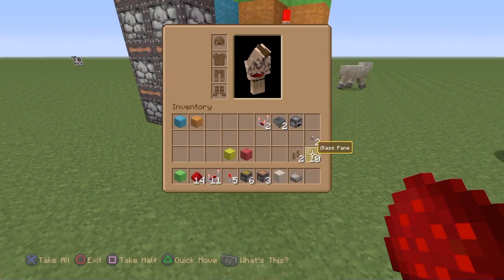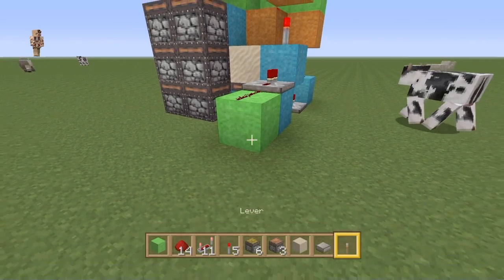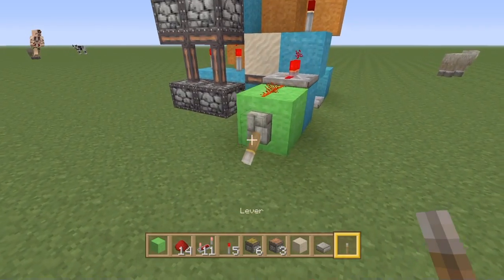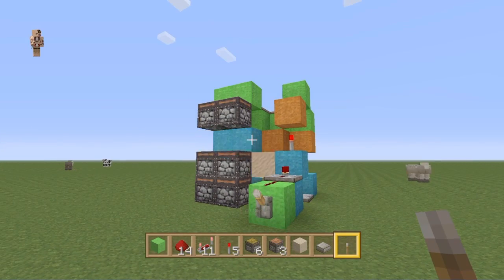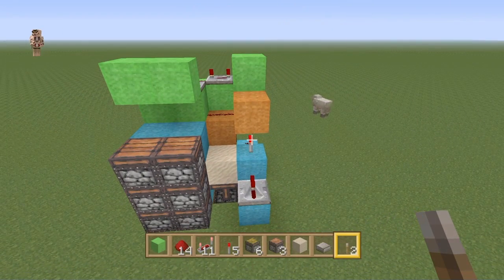That should have retracted our pistons — yes, it has. We're going to give this a quick test using a lever. Bang it on there — it extends and it retracts. Awesome! Now we're going to move on to our next part.